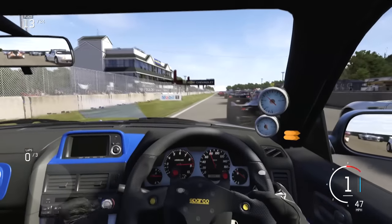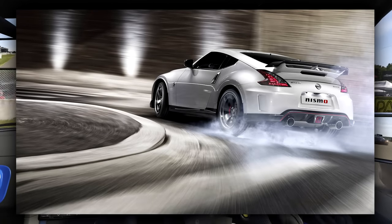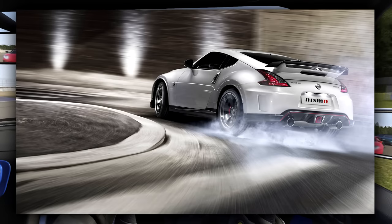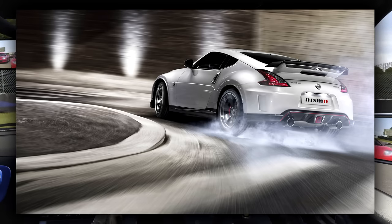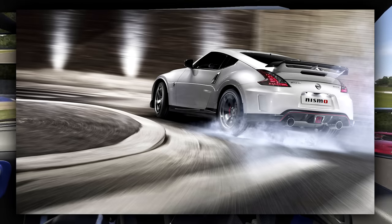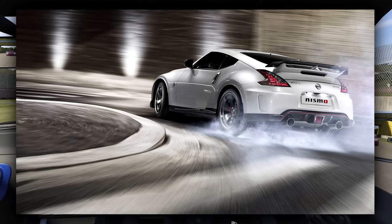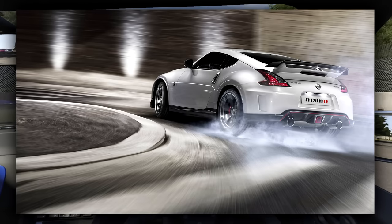Now I know we already have the 370Z in the game, but it would be great to see the Nismo edition, especially in white with this rear spoiler. It looks very clean, and I love the big dual exhaust pipes. Very nice back end on this thing. The front end is a bit of a love-it-or-hate-it, but the back end is certainly fantastic. It would be a great car for drifting around the streets of Surfers Paradise — that sort of city drifting car.